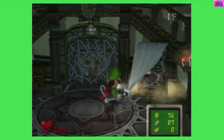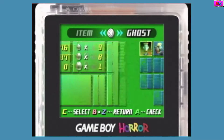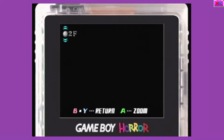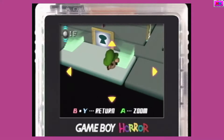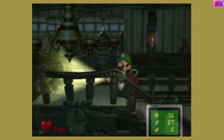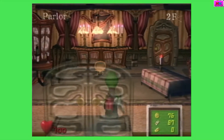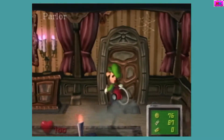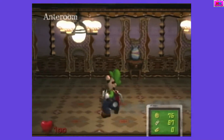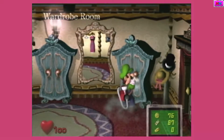Alright, so what now? Now this button. That's right — we have that pink key that we got from defeating the baby. We can go in here now, right? Which room did we unlock?